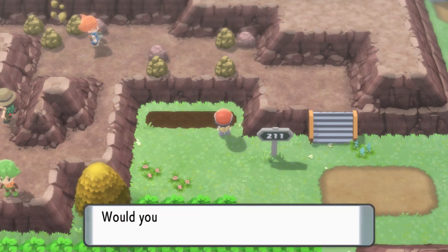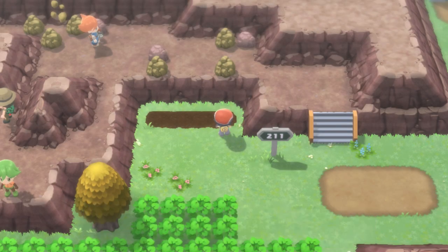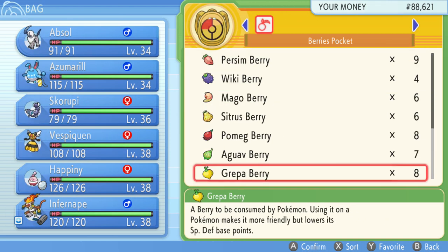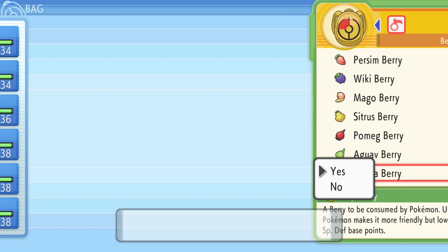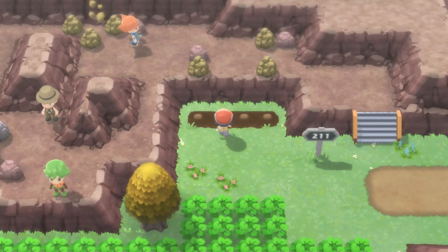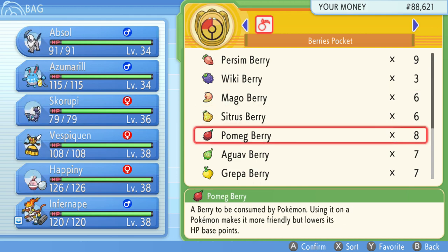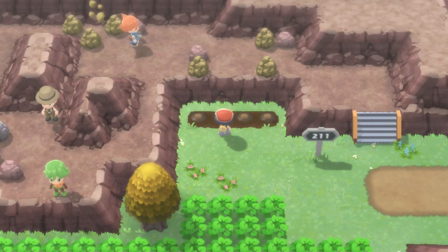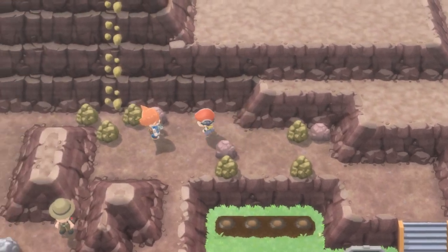So we planted these berries. We went to the lake by our town and we met Team Galactic there, and they took the spirit of the lake, Mesprit. They were pretty desperate to get Mesprit. And now we're going through Mount Coronet, or at least we will be right after this, to go through the mountain pass and get to where we think they're headed next.